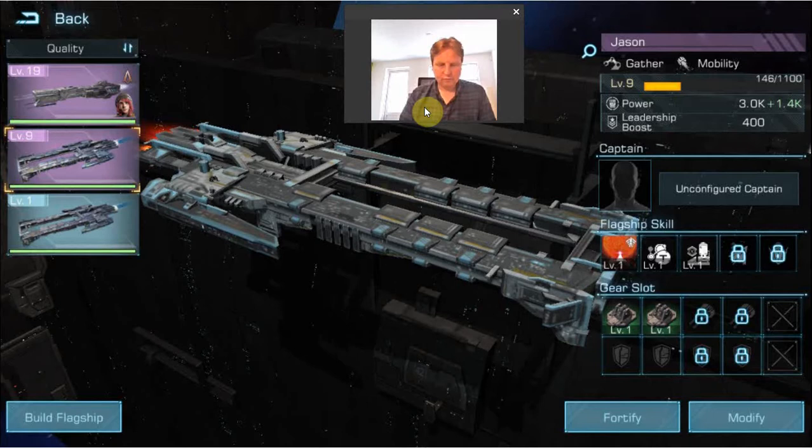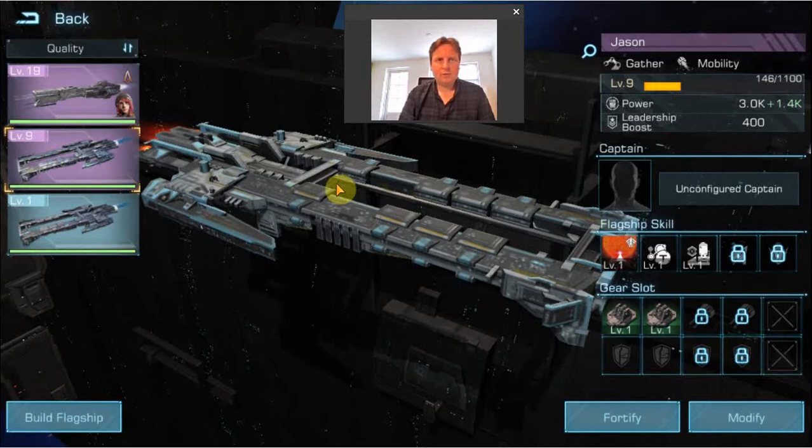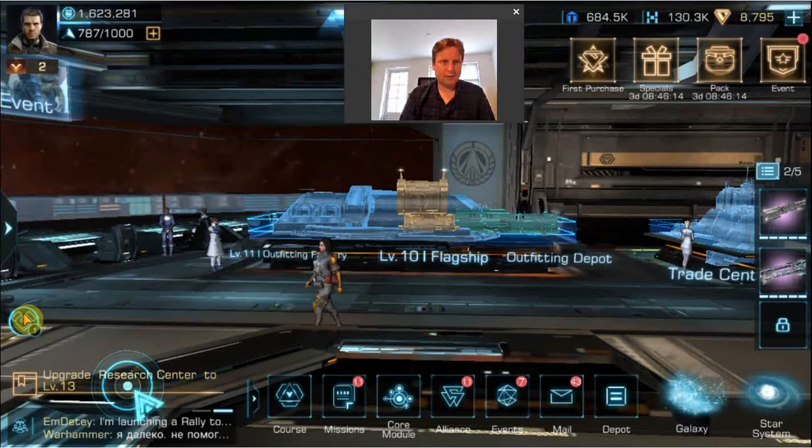Try to work with what you have and you can always switch later. For a gathering flagship, you can also use it to hit a bit lower level marauders — obviously you cannot hit as high level marauders with your gathering ship as with your battle flagship, but killing some marauders will still help you increase your flagship level, which can again increase your leadership boost. I also notice I don't have a captain in this one yet, so I might have to find a captain with some gathering benefits.